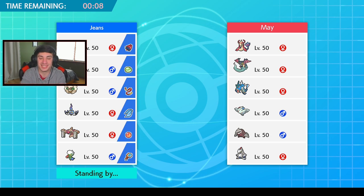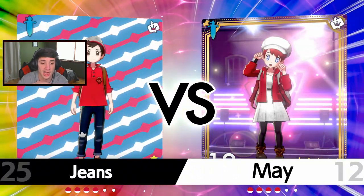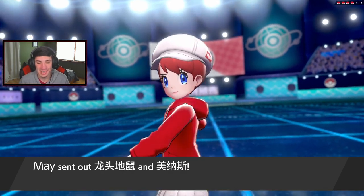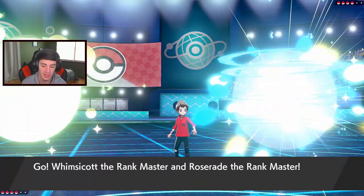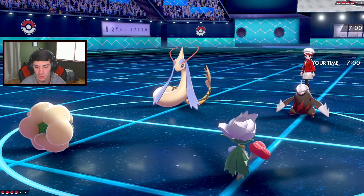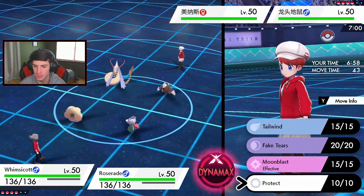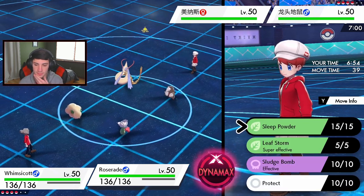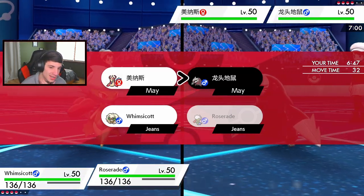We've gotta get two in a row to start off the new season strong. I can outspeed Milotic and put it to sleep with Roserade - bingo bango bongo. He leads with Milotic and Excadrill. There's potentially a protect coming out from that Excadrill or a Dynamax. I'm thinking maybe Sleep Powder on the Milotic - I could Taunt it, actually no I don't have Taunt. I say it goes Protect turn one. Can we put this thing to sleep? Come on, show me those reads!